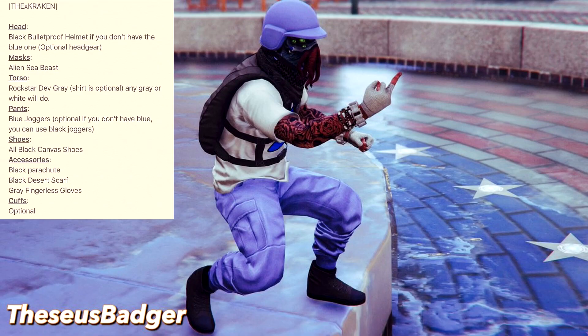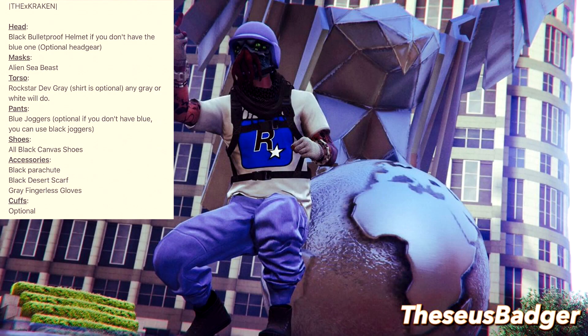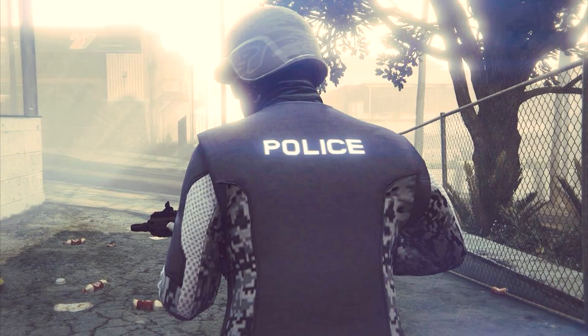The third one from Thesis Badger is called The Kraken, using the octopus-looking face. This one does require a few more glitches because you need the purple helmet and purple joggers, but you can see how it looks in the end — pretty cool. It also has the Rockstar dev shirt, but he says any gray or white shirt will do if you don't have that shirt.